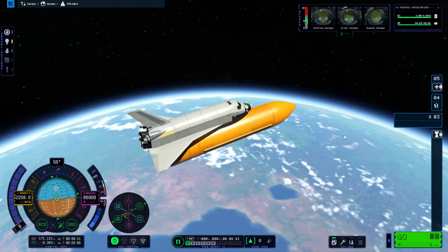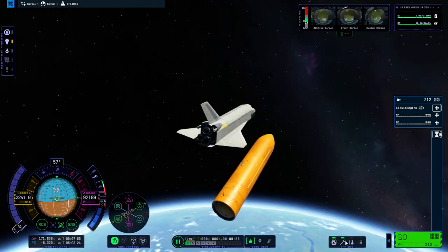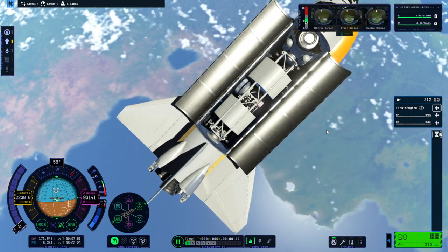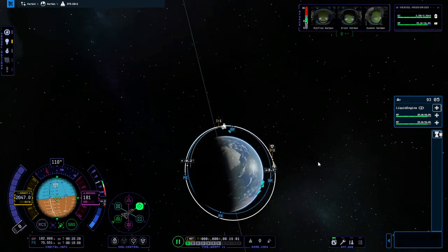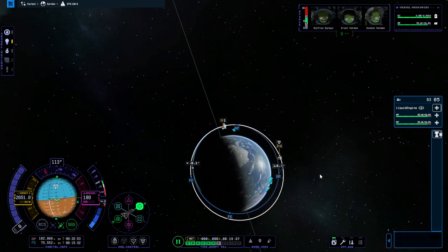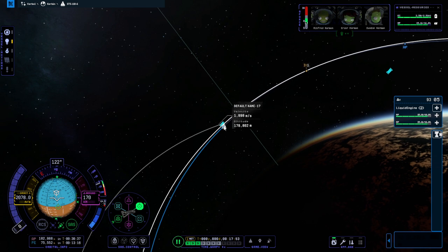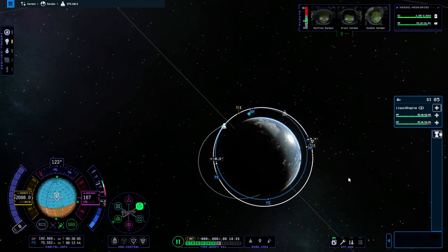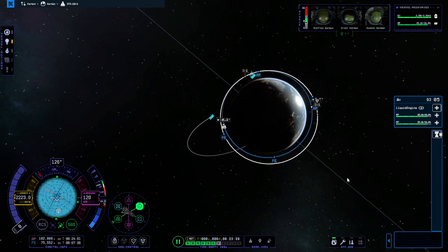Shutting off engines, decoupling, avoidance. Our S0 truss looks like this — it's a pretty tight fit, sort of meant to be. It's going to take us some time to phase because the station is actually behind us. The external tank is going on a weird trajectory — that happens sometimes, it's related to the same bug where it's been decoupled from us while we're time-warping.